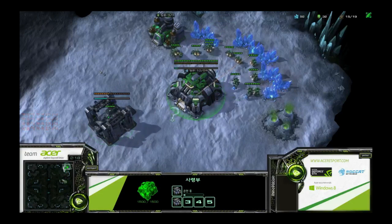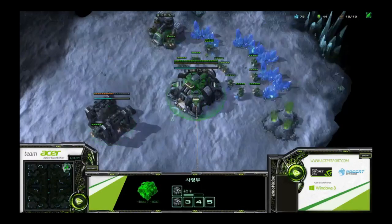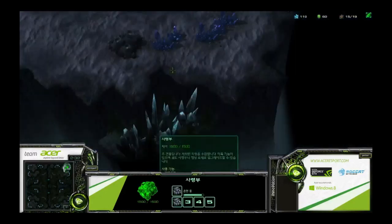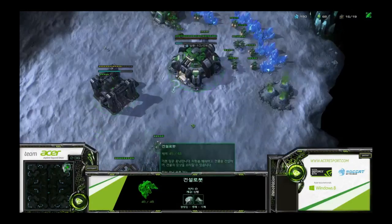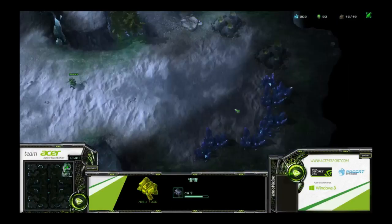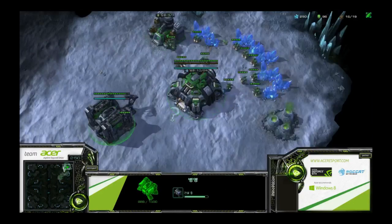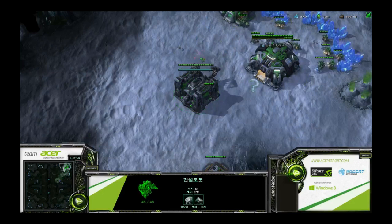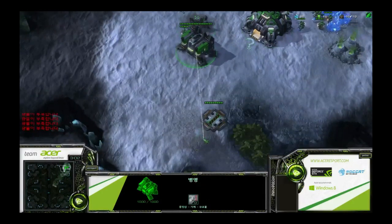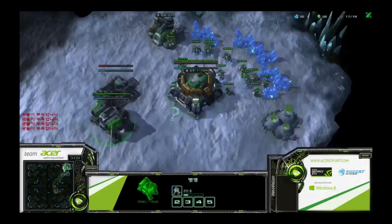The opener that Innovation is currently doing is a gas-first into cloak banshee opener, and then you transition into marine-tank. It's a pretty normal build, but he makes a couple of adjustments that allow him to take advantage of the positioning and the size of the map and what the opponent is doing, so he modifies his build to make it more efficient toward what his opponent is doing.